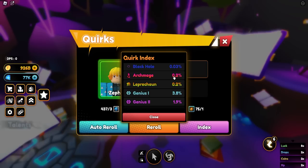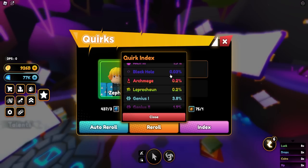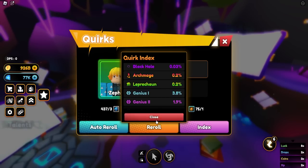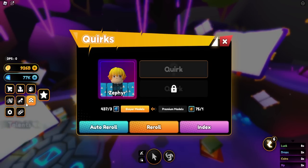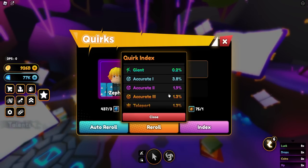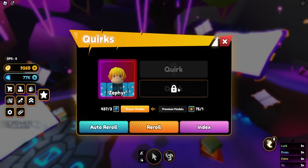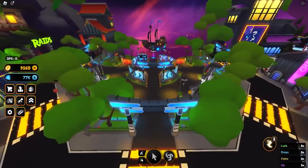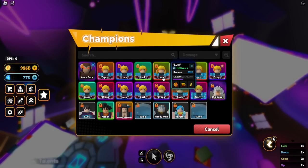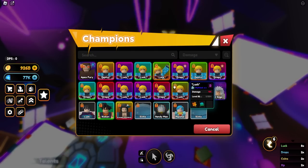Mythical passives have a 0.2% chance — that is 1 in 500, so on average you have to spin 500 times to get one of these mythical passives. This way you ensure the common mistake doesn't happen. For example, if you roll and pop a Lucky 3 first — Lucky 3 is 1.3% chance — and then roll your second quirk slot for Leprechaun and end up getting Thief instead, you'd be tilting. So this is the way to prevent that and get the least amount of wasted rolls.